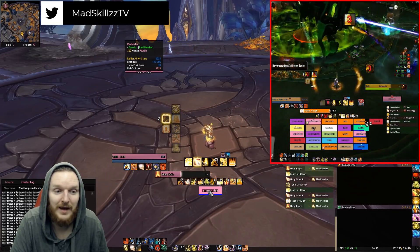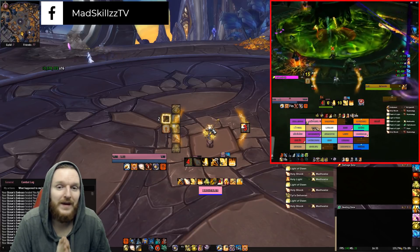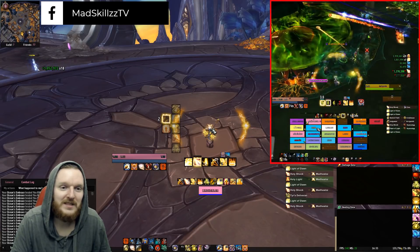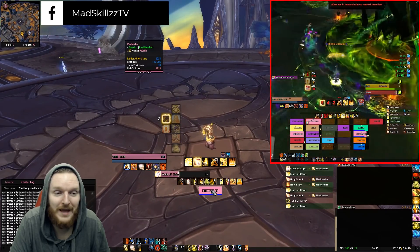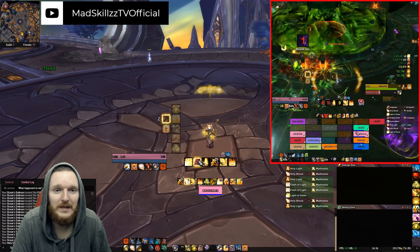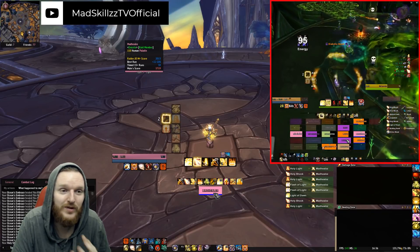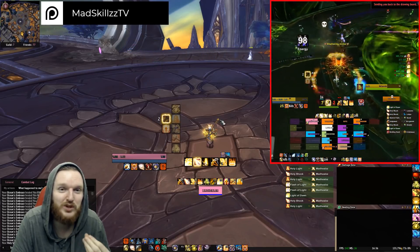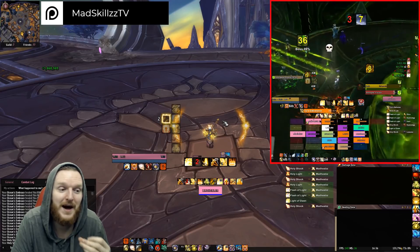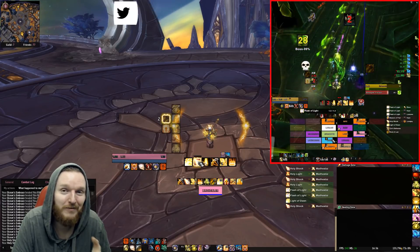Of course it's not going to be as efficient as Holy Light, Flash of Light, and Light of Dawn. But Light of the Martyr is also not just for movement — don't completely dismiss it. Say a tank is about to die from 10% HP and you know a one-second Holy Light or Holy Shock is not going to save them — Light of the Martyr can save that person as an instant cast. If you need instant healing and someone's absolutely about to die and your Holy Shock is on cooldown, Light of the Martyr can be a saving tool. But Holy Shock is always the better option if it's available.